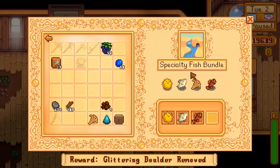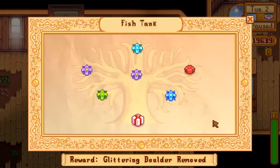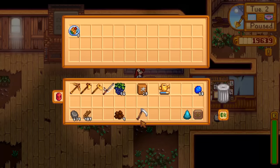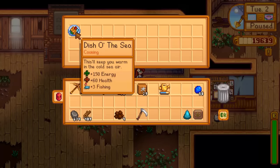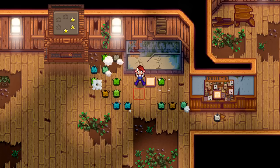If we go ahead and turn in our last item on the specialty fish bundle — all I was missing was the sand fish — I turn that in and finish my last bundle. Now the bundle is complete and I'm rewarded with my five dish o' the sea. Click OK and it's Rise of the Junimos!